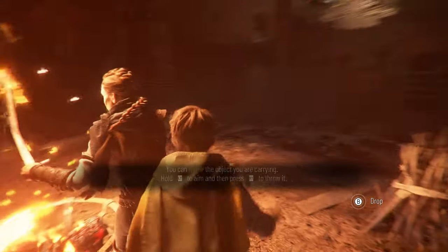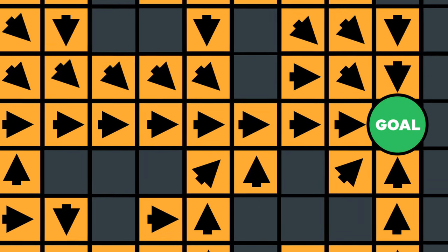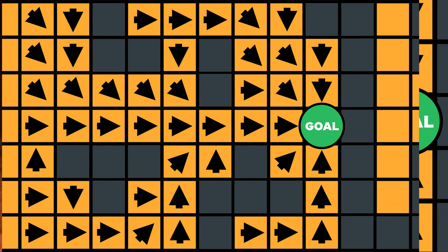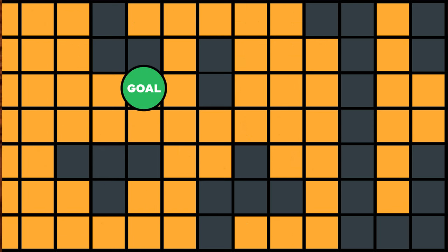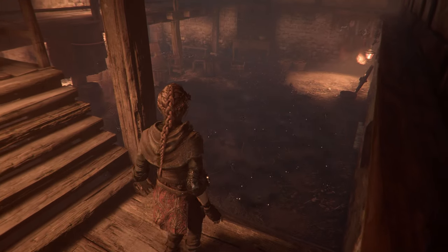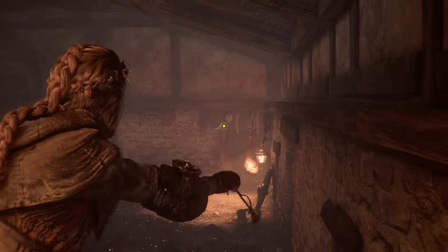This makes it a perfect fit for A Plague Tale: once it's been calculated for the current area, all each rat has to do is start moving in the direction that the flow field is telling it to. Plus, it's much faster to compute the flow field once every couple of frames than it is to calculate movement for each of the rats individually in the same amount of time. Given this relatively short computation time, it also means it can be recalculated quickly should a light source in the game be moved or destroyed.